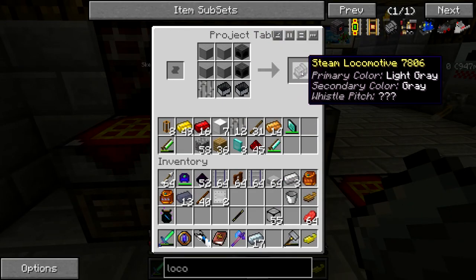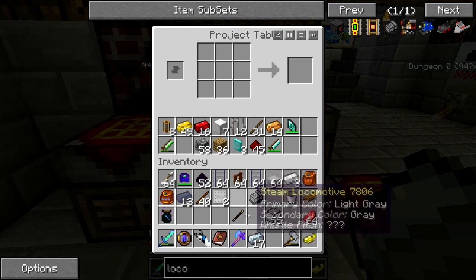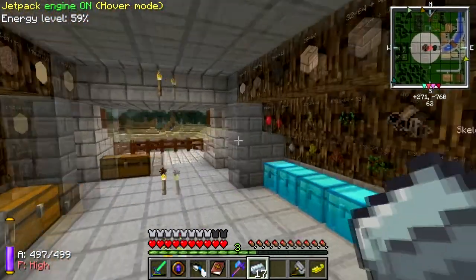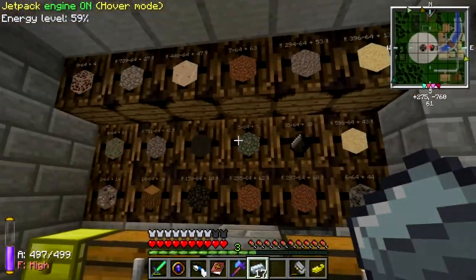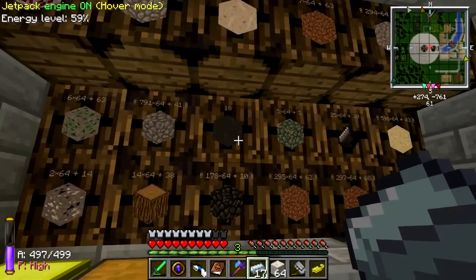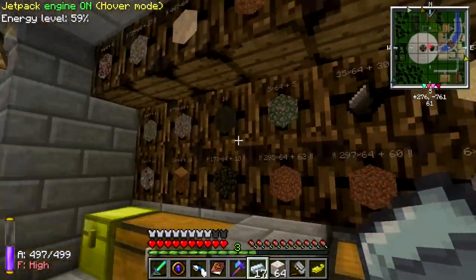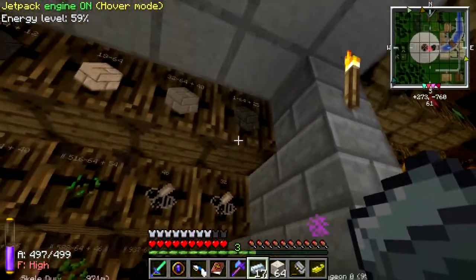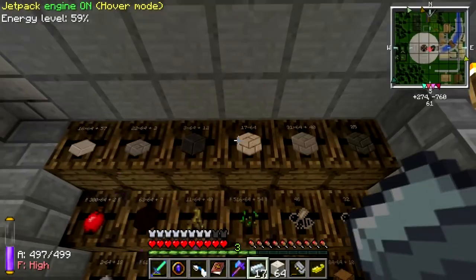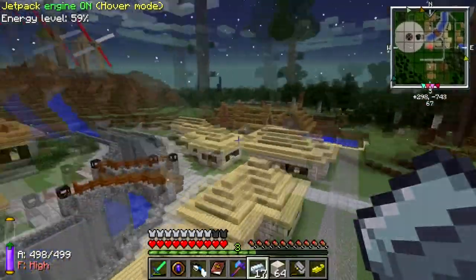Let's make our locomotive — awesome, we've got our locomotive. Got some rails. Now I'm going to grab a couple different types of materials: some marble, some cobble, some basalt, some gravel, basalt bricks, regular bricks, marble bricks, and some basalt pavers too.